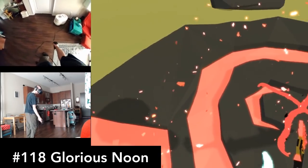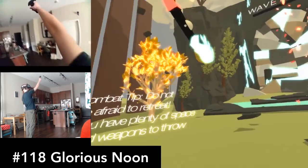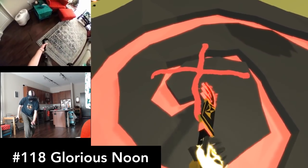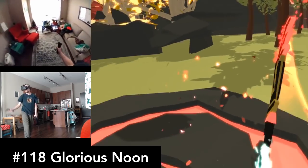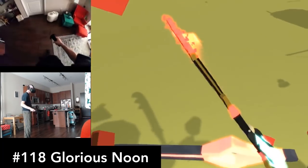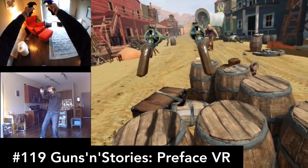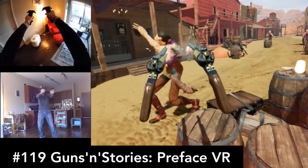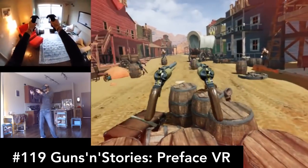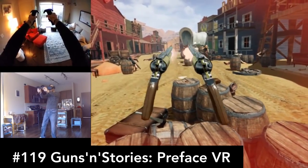Glorious Noon is an abstract exploration action game with some really cool slow motion and bullet time effects. It's a little rough around the edges and could use more polish, but you should definitely check it out. Guns and Stories Preface VR is a demo version of the full game, but it's visually quite polished — it almost feels like a Pixar movie in some places. If you're looking for a Wild West shooter, you should definitely try this.